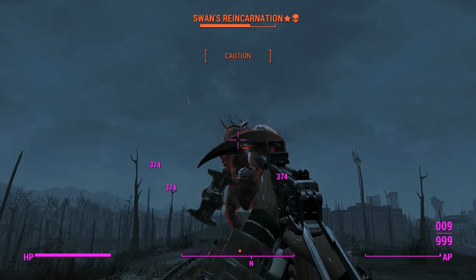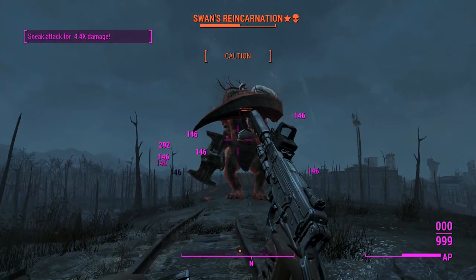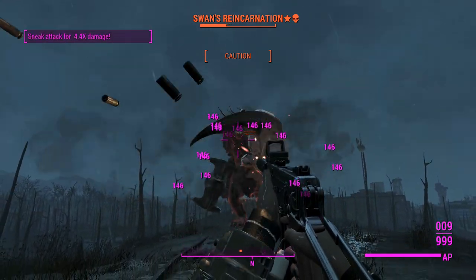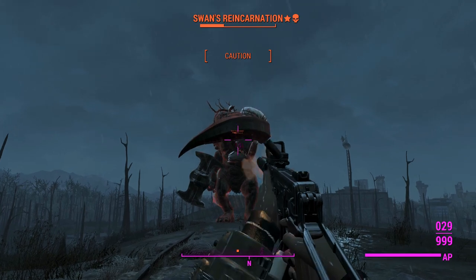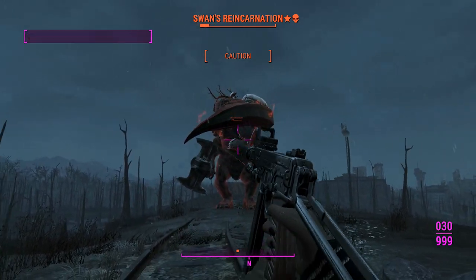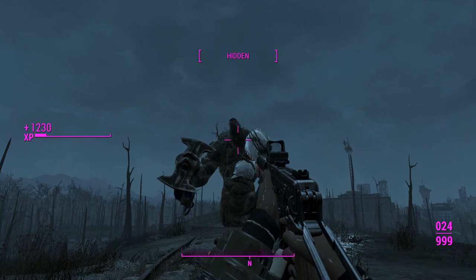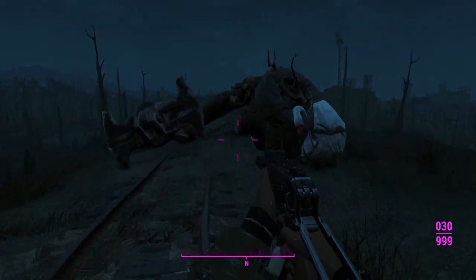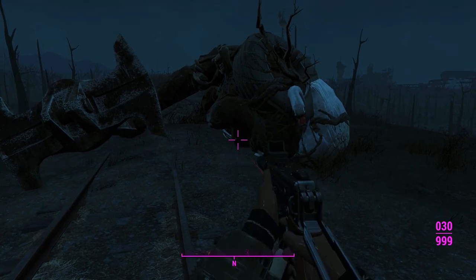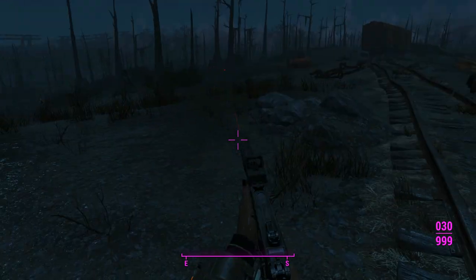We'll go for some VATS shots and let concentrated fire pick up the slack — I feel like letting the game play itself for a bit. This one appears to not be figuring out how to take a step forward, so we can basically demonstrate sneak attack crit damage on a targeting dummy — basically like that invincible dummy in Borderlands 2 in Marcus's shop where you test elemental weapons. Swan, you're not even AI right now, just an inanimate object used to test damage. I think that's about enough of this weapon.